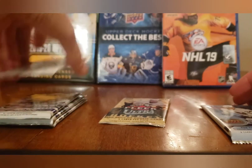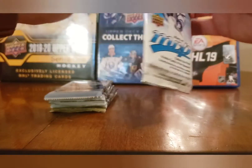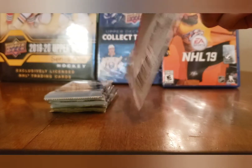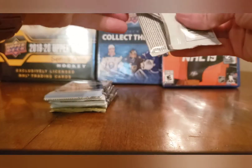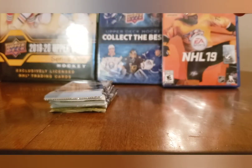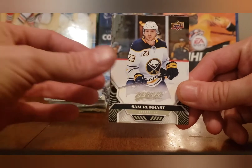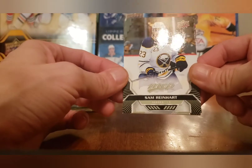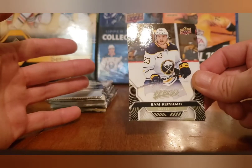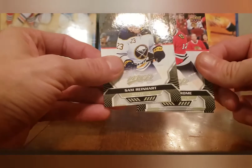We'll save the 07-08 Flare Ultra for last since it has auto potential, then go MVP first, then 17-18, then the three packs of 19-20. I was going to buy more MVP packs but they were a bit overpriced. I got all these cards at a convenience store near my house that sells individual retail and hobby packs. Looking at this year's MVP design — I honestly like last year's look better; this has kind of a Synergy look to it with really ugly green coloring.